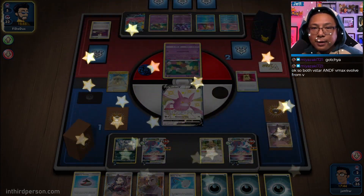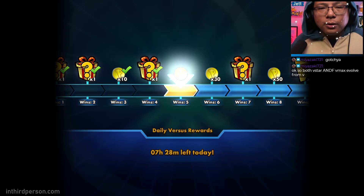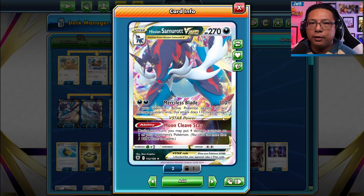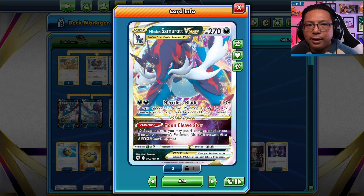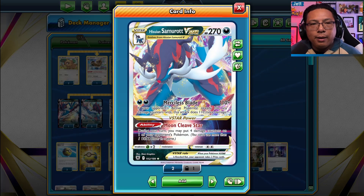Hisuian Samurott V-Star is a Pokemon that has a lot of potential. The combination of its Merciless Blade move plus Moon Cleave Star — you can even throw a Choice Belt on top — has the potential to hit for up to 290 damage. However, Hisuian Samurott has kind of underperformed this whole time, because it's a little awkward of a deck to play.